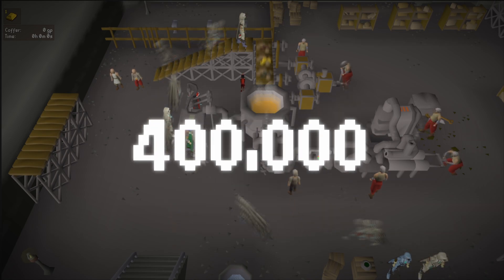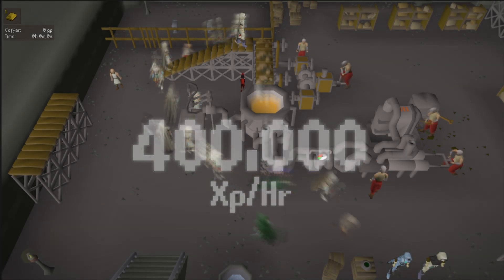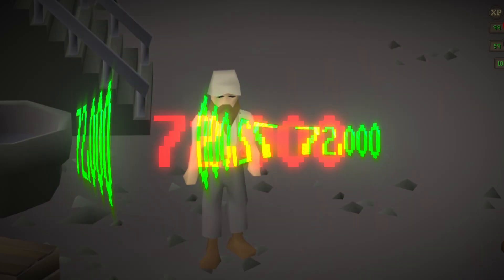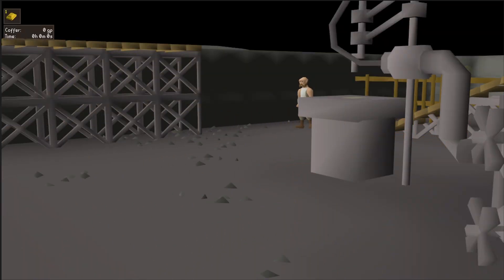400,000! That's how much smithing experience you can be getting from the Blast Furnace every hour. There's just one little problem — this guy charges you 72,000 gold every hour just to train here. So how can you get all of your money's worth?